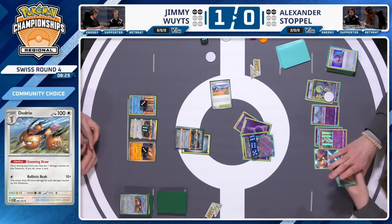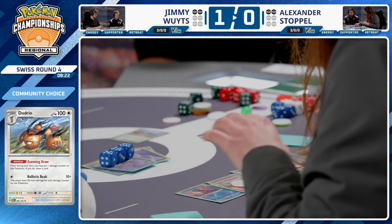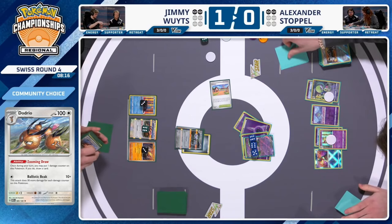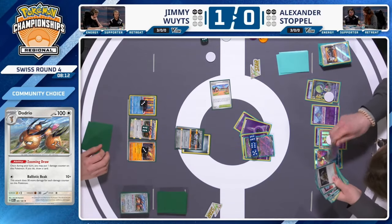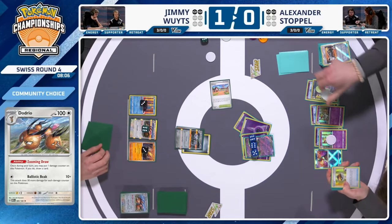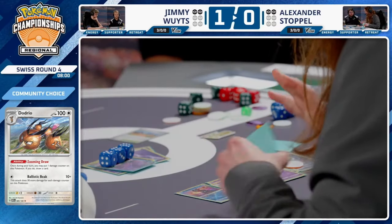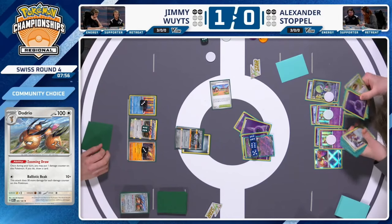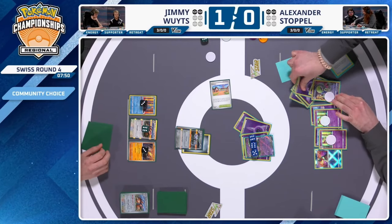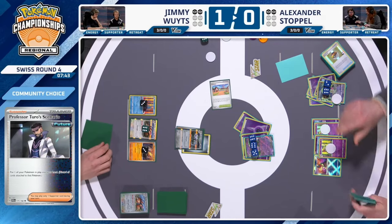Top deck — just an energy. But there's a Dodrio in hand with Zooming Draw access, and a new Steelix to bring forward using Earthquake. The Dodrio off Zooming Draw draws another Dodrio. An Earthquake is used — 130 damage puts Gardevoir EX in range of a KO. Now we look for Professor Turo — this could be the turn. Collapse has already been used, so the key question is whether Alexander can find Turo. Another Refinement appears instead of Boss's Orders — vital couple of turns ahead.